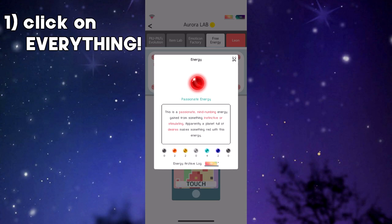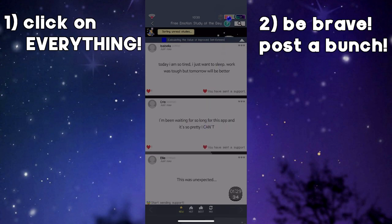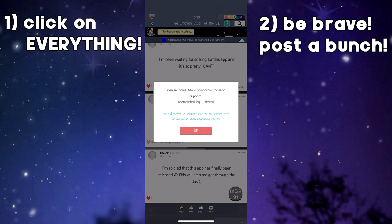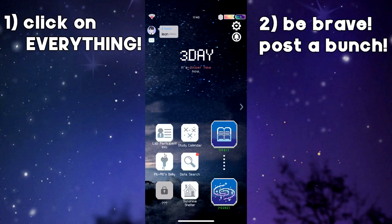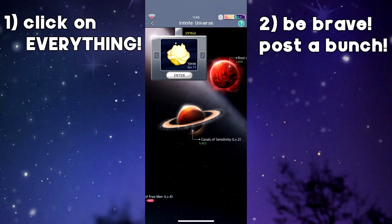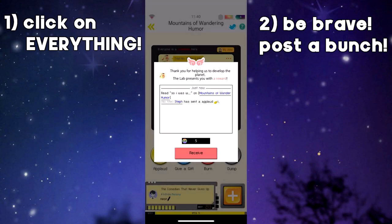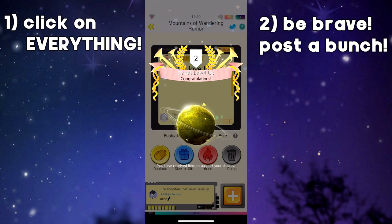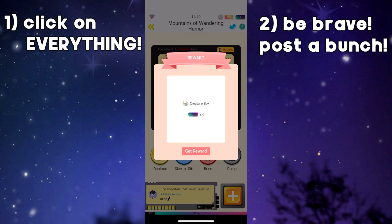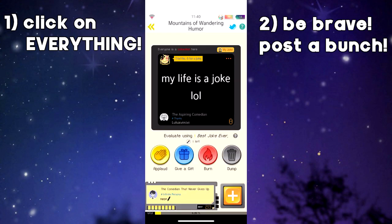The second core principle is be brave. A lot of grinding in this game has to do with interacting with other players. So if you're naturally introverted, try your best to feel comforted knowing you're surrounded by other people who share your hobby and who will most likely not judge you. You're basically amongst friends. That doesn't mean don't be safe — basic internet safety rules apply. Don't give out too much identifying information, keep yourself safe, and keep security in mind.